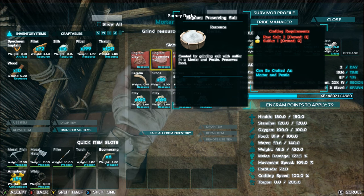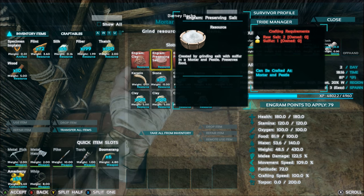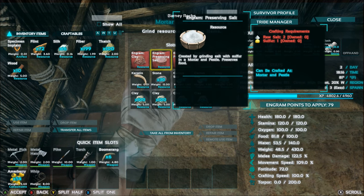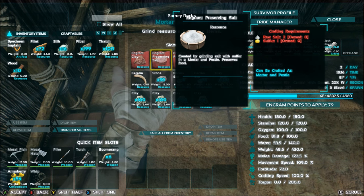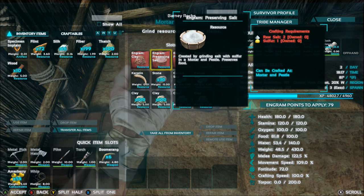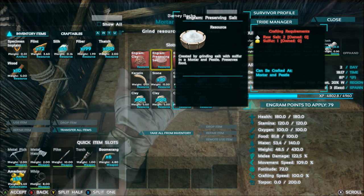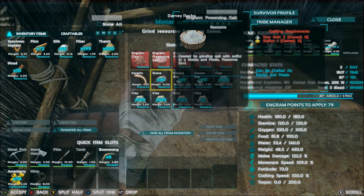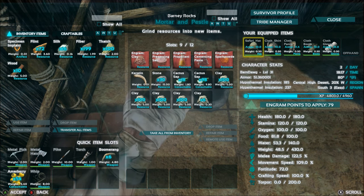First I'm going to show you where you can find the raw salt, and then I'll take you to a couple of locations where you can find sulfur, because these are kind of tricky to get to when you're just starting out. I thought I'd give you a good heads up on whereabouts they will be, so I'll bring you back once I've found the raw salt.